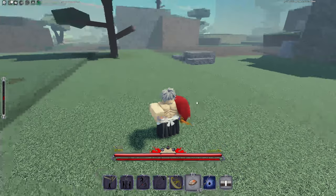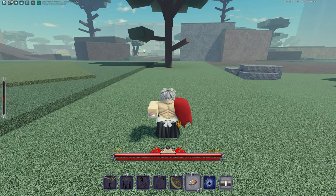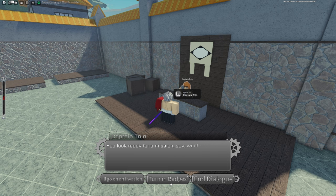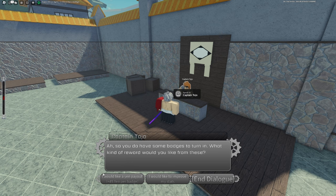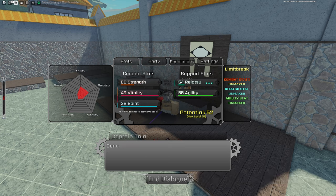Now we'll take these clamshells to Tojo and get our stats up. Speaking to Captain Tojo, press Turn In Badges — 'I would like to improve my stats.' You can also get a yen payout of 45 yen per badge, but personally I think improving stats is better. I'm going mostly strength, so I'm throwing these badges into strength. As you can see, I got 66 strength — this is the fastest way to upgrade your combat stats and support stats.